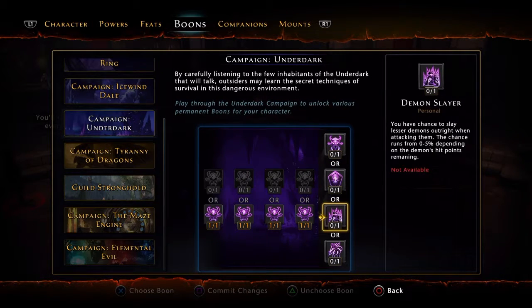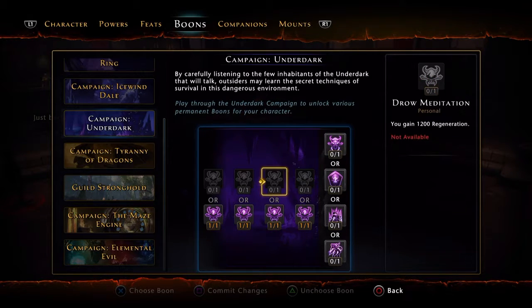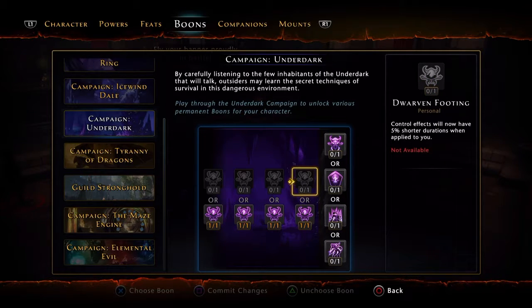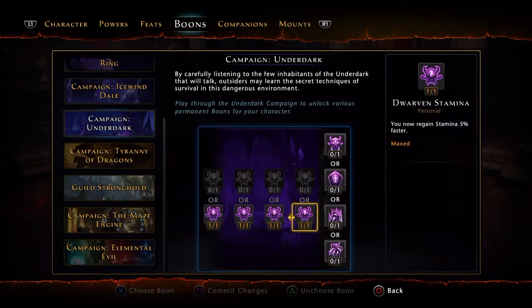Underdark boons are pointless for PvP since they're just for demons, so the four tiers are what you use. For the first tier, go with 400 power over defense. Go with critical strike here. Combat Advantage does bonus damage — take that over regeneration. I know I said spec regen, but I'll still take 10% bonus damage — that's insane. For the stamina choice, go for the 5% shorter CC durations, not stamina regain, because you get enough stamina when doing Shadow of Demise.